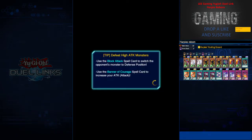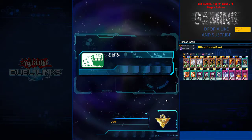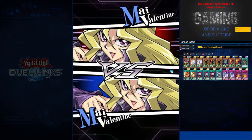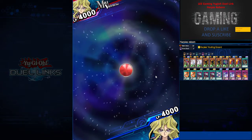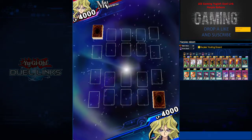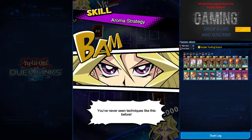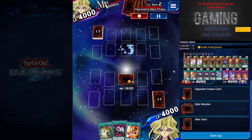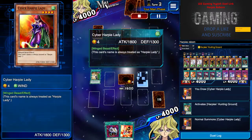I believe this is a mirror match, but it's kind of weird. I think I'm against a rookie because he has some Harpy cards but his skill is Aroma Strategy if I recall. I'm not sure what he's playing honestly. I do a face-down and go aggressive with Cyber Harpy Lady.